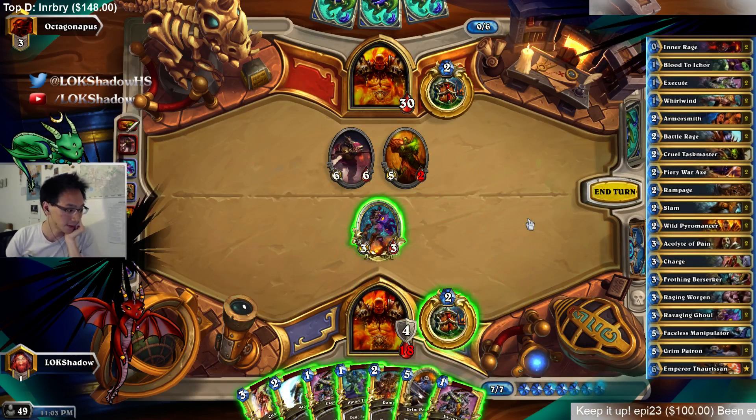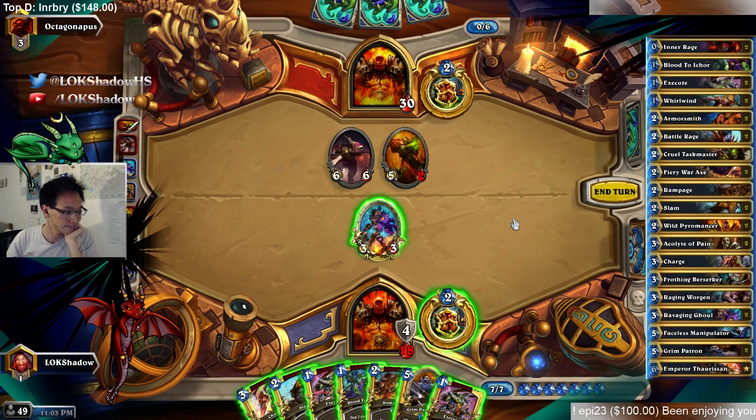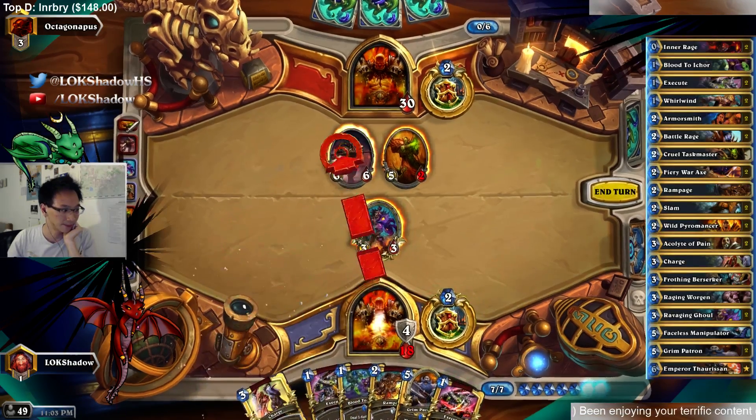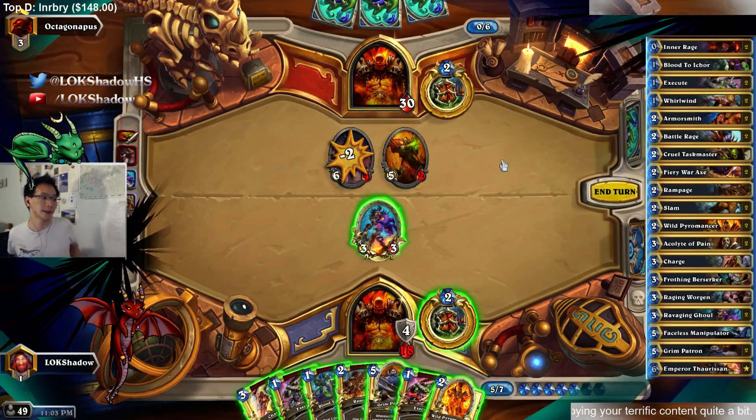We got the Patrons — great. We got the Executes, also a very good tempo play. I don't have Whirlwind effects though, so I think I need to cycle the Slam. There's Pyro — alright, so that's Whirlwind effects.